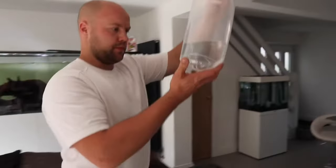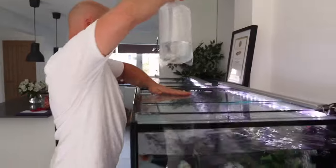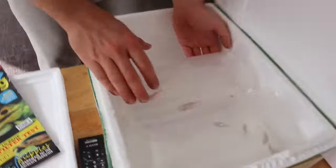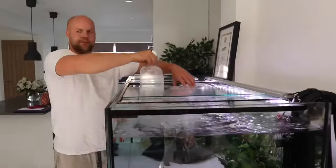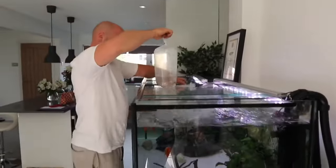Got some new fish yesterday. As you can see, Clown Roaches in the bags. There's some Corries in there — I've got 9 Corries, some Panda Corries and some Lazy Corries. I'm putting them in the 600 for now. There's the Clown Roaches going in. Another bag of Corries — so there's 4 Clown Roaches and 9 Corries going in there with the Discus.